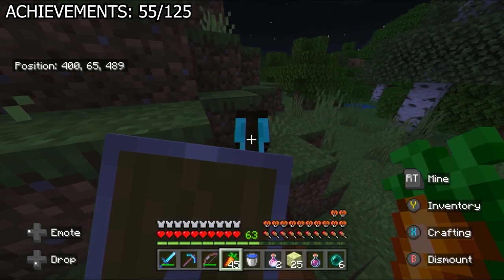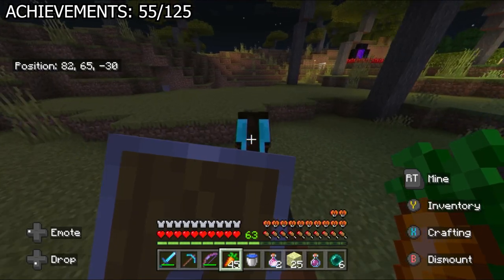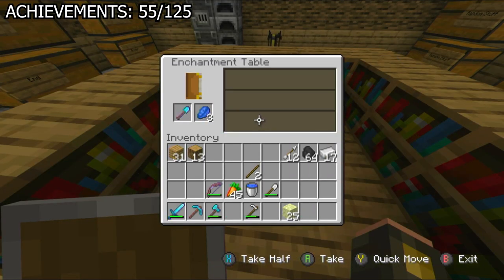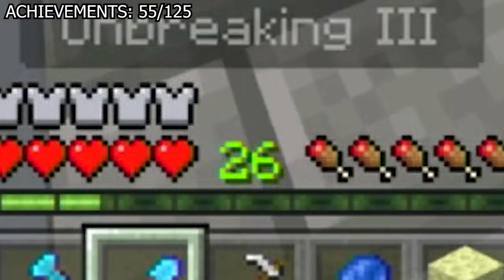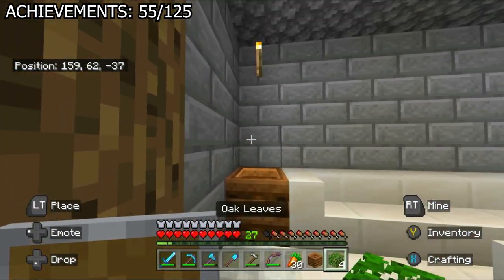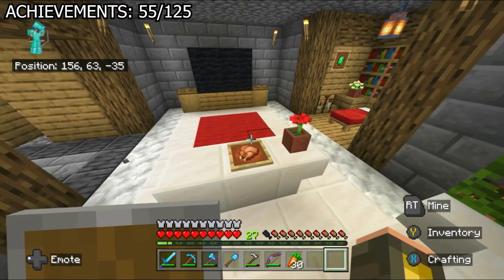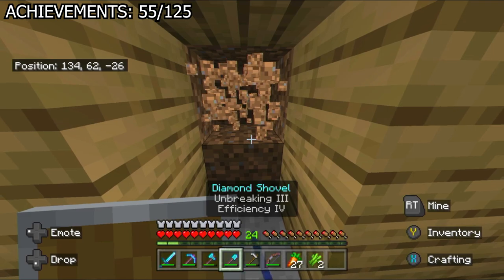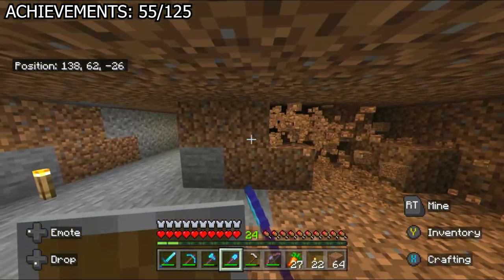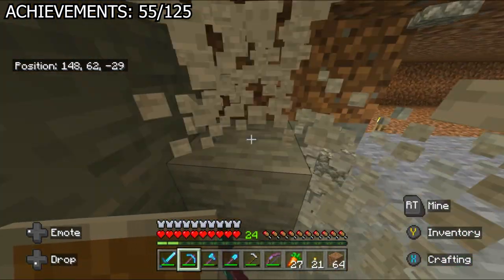Fresh off a crazy battle with the Ender Dragon, I happily ride home on my horse, eager to do the craziest enchanting you've ever seen. Protection, unbreaking, efficiency — everything was getting enchanted. After about 5 minutes my XP was gone, and then I did some work on my bedroom — I literally added a TV. Afterwards, I wanted to mass farm sugarcane for paper, so I decided to dig out a new room in one of my hallways to make a sugarcane farm.